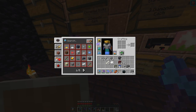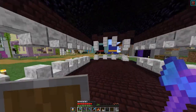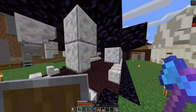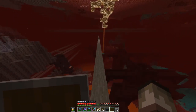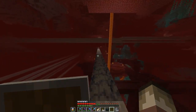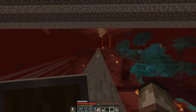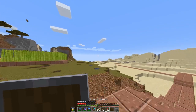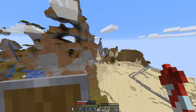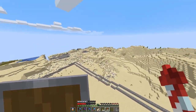Moment of truth — oh, it feels so good to have an elytra. I say that every time I die and have to get a new one, but it really does feel good. Even if I fall off this ledge, I can glide off instead of falling straight down. Now that I have my rockets, I'm going to keep them inside the ender chest, which will be very helpful — I'll always have rockets on me as long as I have my ender chest. It feels so good to fly around!